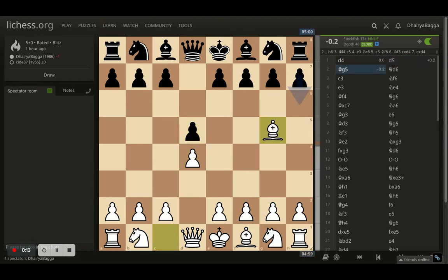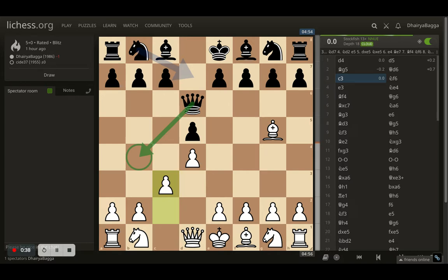I went with bishop g5 which helps me prevent the opponent from playing e6 early, because with e6 they can free up the bishop and the queen. What I'm doing here is placing the bishop to pin the pawn, which restricts the opponent's natural development. So the opponent goes with queen d6. I played c3 here, preventing any moves like queen to b4 which can give a check and also attack my pawn on b2 simultaneously.